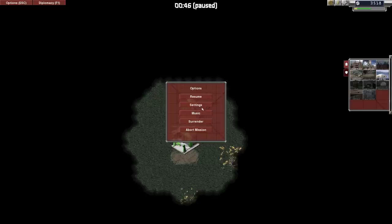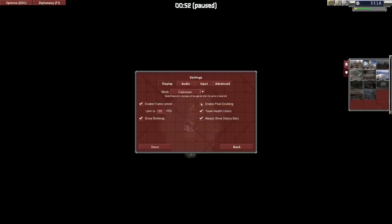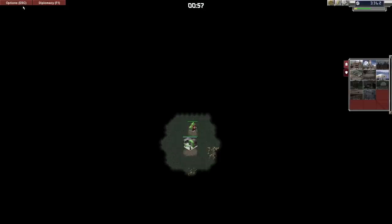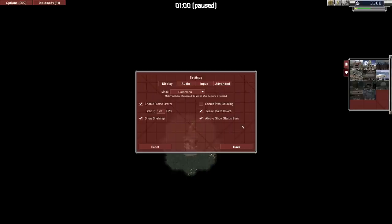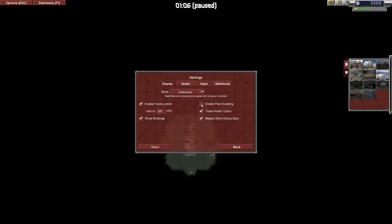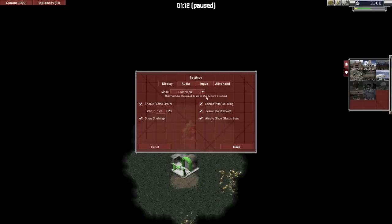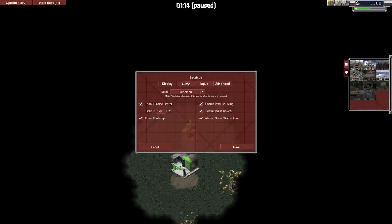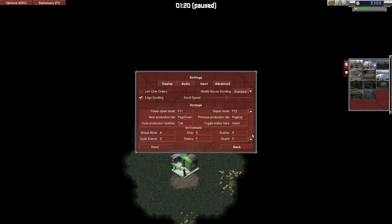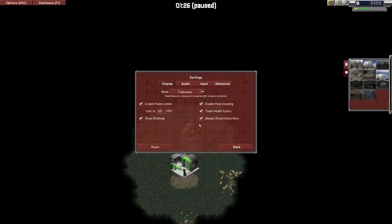If we go to Options - and this will actually pause the game - you will notice a couple of other interesting settings. Pixel Doubling, for instance. If I do that, it will actually shrink the size of the game here. This is the game actually running in 1080p, which is obviously far higher resolution than they ever intended it to run at. With Pixel Doubling, it zooms it in a little bit - it's a little bit easier to control. You've also got a bunch of audio options and interesting input stuff, including bindable hotkeys to a variety of different things.